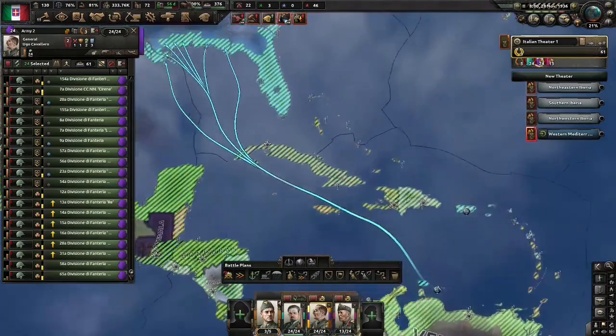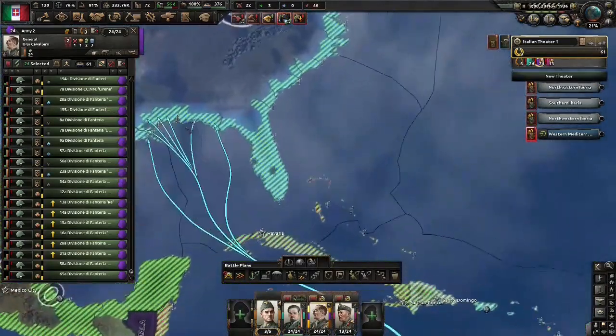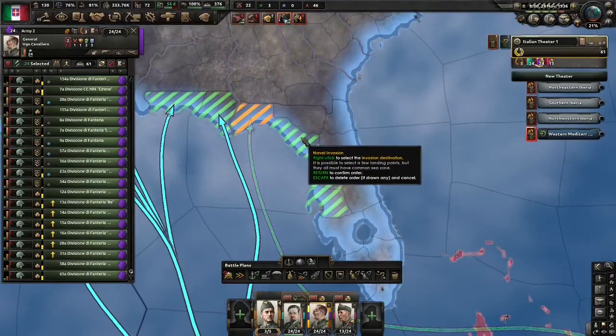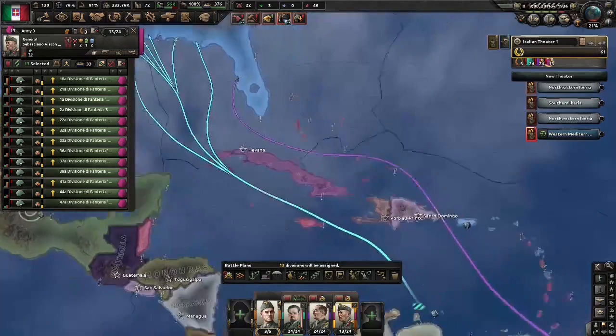I'm also going to see if the naval invasion exploit can work — where we can bypass the limits for this. So we're just going to plan some other naval invasion into Florida to support. If it works, it works; if it doesn't, it doesn't.